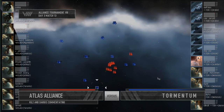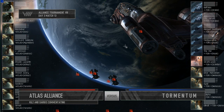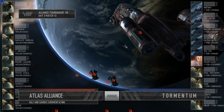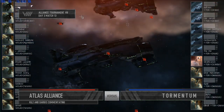We should say before the match starts, Tormentum — this is the identical setup they brought in round one. It did really well for them in round one, and they haven't switched a thing. So we'll see if it holds up again. Atlas has come in almost completely at zero on the beacon, while all of the Tormentum team come in at max range, 50k from the beacon.